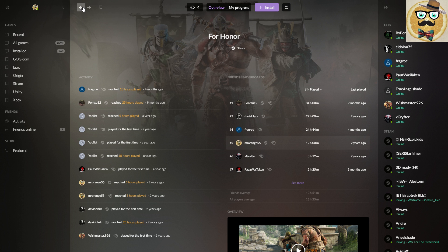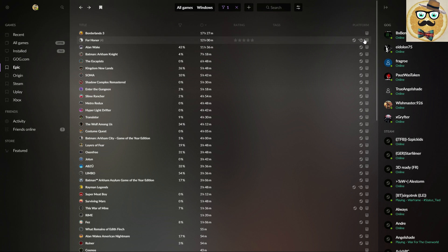I mostly played For Honor but I don't know on which platform the most — overall I played it 12 hours across all platforms. Similarly, Alan Wake: I have it on Steam and on Epic Games Launcher and played it about 11 hours total. I thought maybe I'd need to apply another filter, but if I want to see only games on Epic specifically, that's actually not possible.